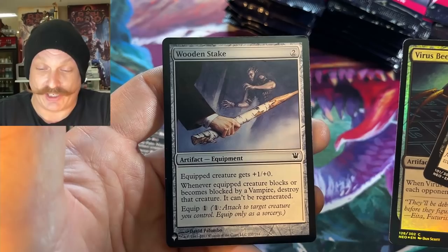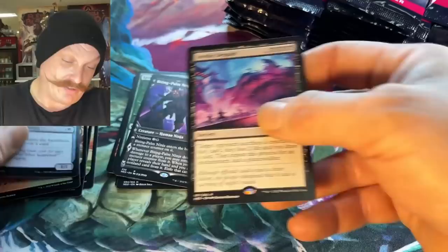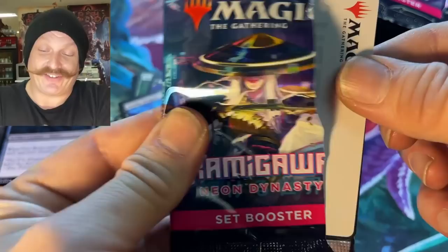Greg, I knew you wanted a wooden stake from Innistrad — just took us even a fifth set too late on that. Cool virus beetle in foil, and invokes — good old list cards. That makes the list feel classic. The list continues to disappoint.